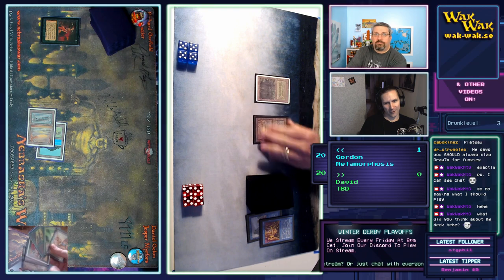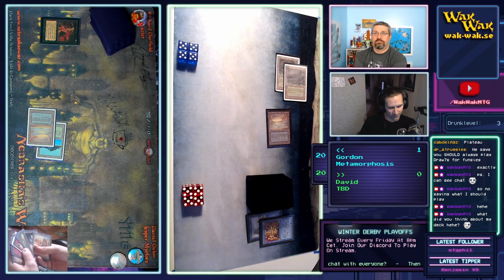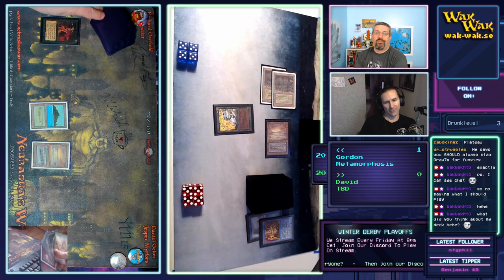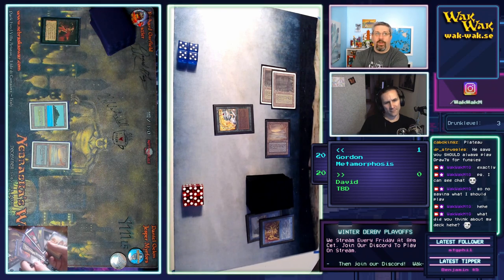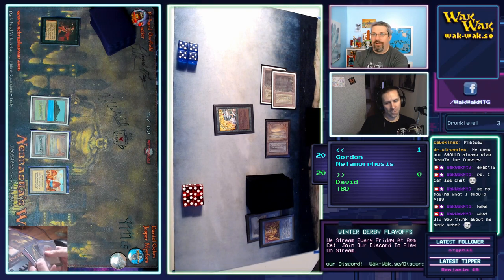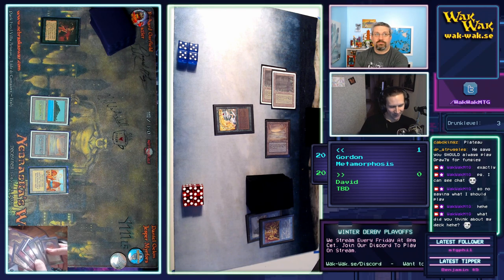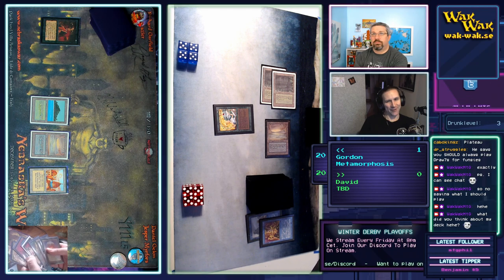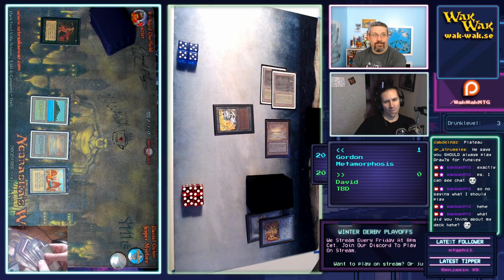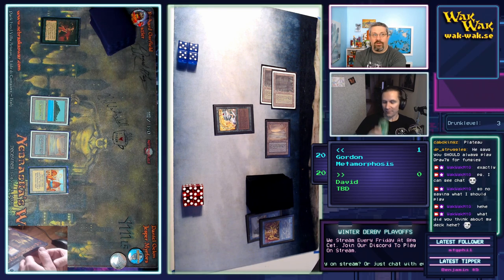Gordon is pointing at his Regrowth — I'm guessing if he had gotten his Ancestral he would have used that. Now there's an Enchantress. David might be able to get some things going here. Gordon just drew a Chaos Orb — now the question is if he dares do it right now, or if he can always Fireball it for two.